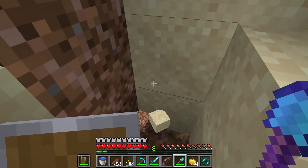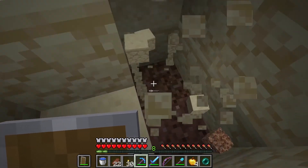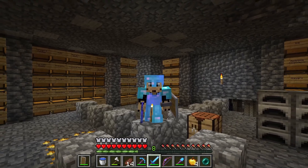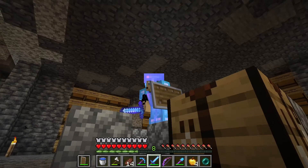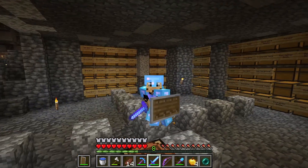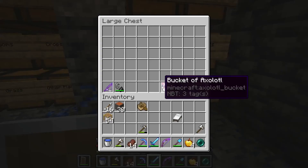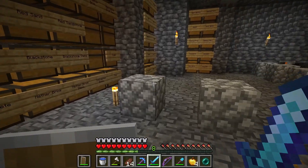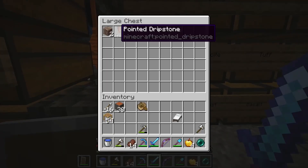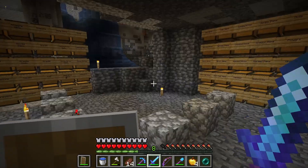So going through and editing this video, I realized I must have forgotten to hit record when I actually made it into the caves, unfortunately. There wasn't too much to show there — it was a pretty small cave. We did get our glowberries and moss though, and a couple drip leaves. And we also have an axolotl in a bucket, so that's cool. And we also found at the very end of the cave a couple of dripstone — two blocks and a point. But I assume if we probably break through the ends of the cave, we'll run into more. So we may go back there at some point.